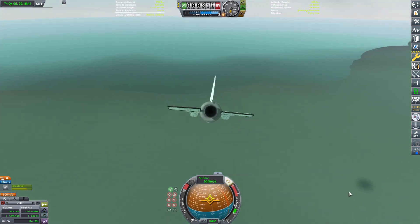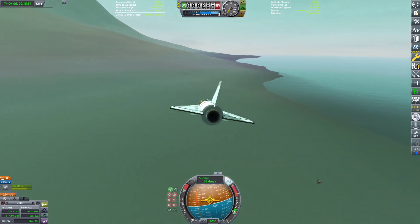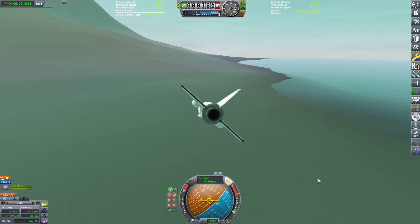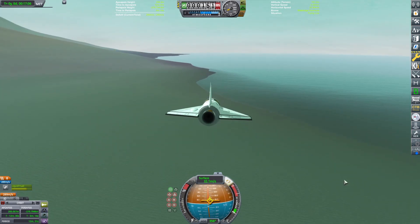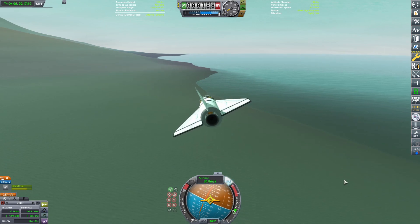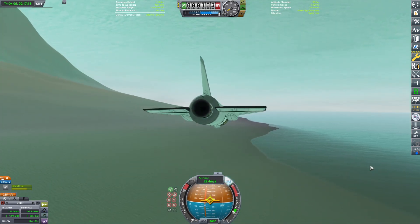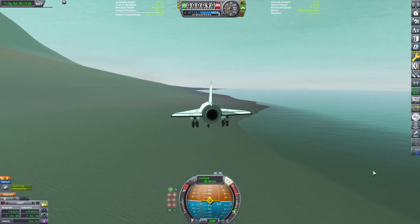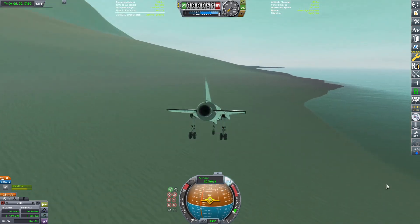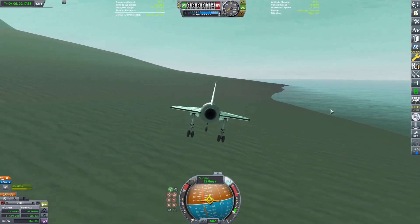I thought I was going to put a Kerbal on here but I realized that'd be kind of mean, because there is literally no hope for this Kerbal to ever get back. So it's going to be an uncrewed science plane testing the atmosphere with a little science module. And the plane lands at around 55 meters per second on Kerbin but is flying perfectly at like 20 meters per second here — it's ridiculous. The atmosphere is crazy thick and there's not a lot of gravity.